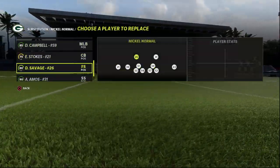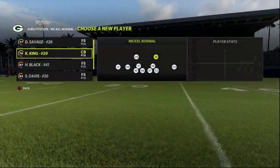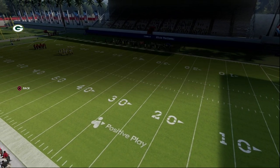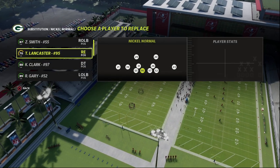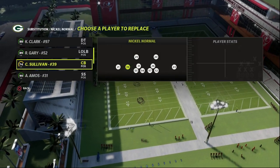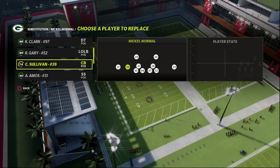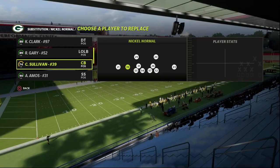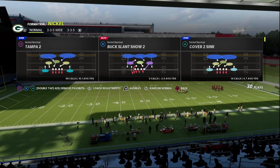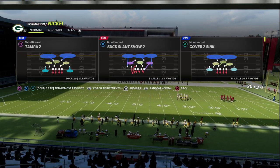We're going to come out in the four-six nickel normal. If you want to get my full ebook on nickel normal — I think it's going to be one of the best defenses in Madden — you can get that full defensive ebook by joining my Patreon at the link in the description. That gets you access to all of my Madden 23 offensive and defensive ebooks, plus everything from Madden 22 and Madden 21, all of which builds upon itself year over year.